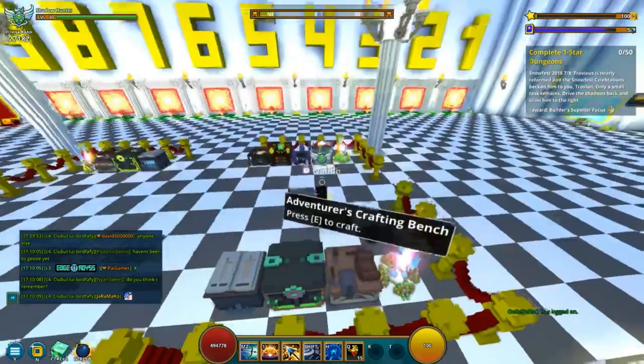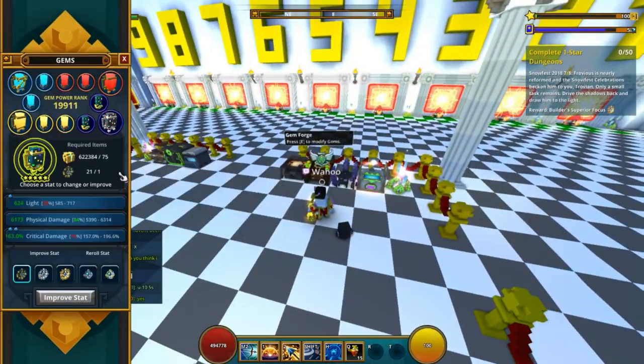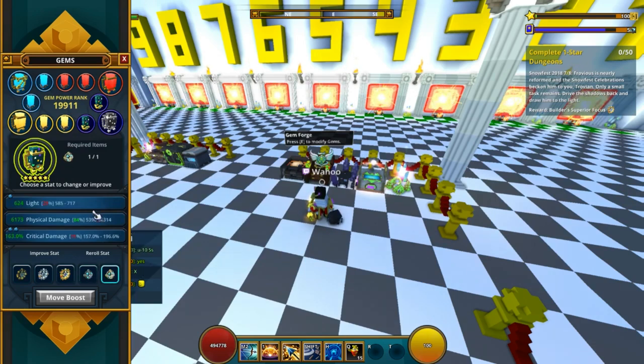So this is how you basically can now move anything around that you are looking for in the re-roll. We had this before where we had to use a lot of these, and I think it's an amazing addition that you can now move these boosts around instead of just moving the stats around.